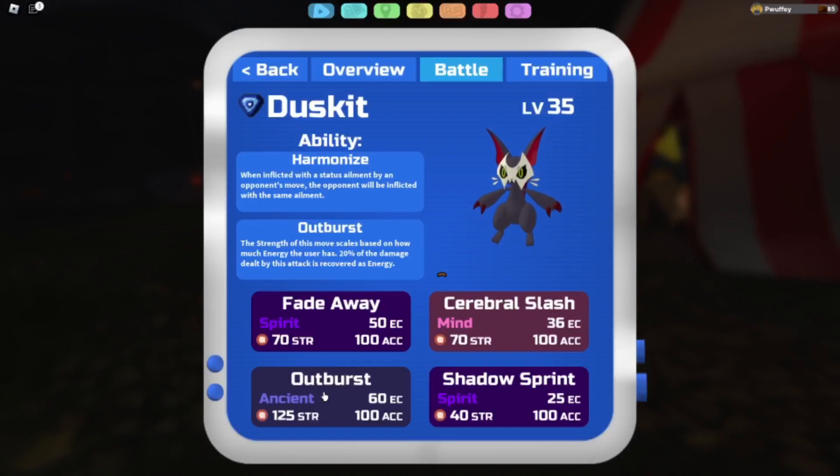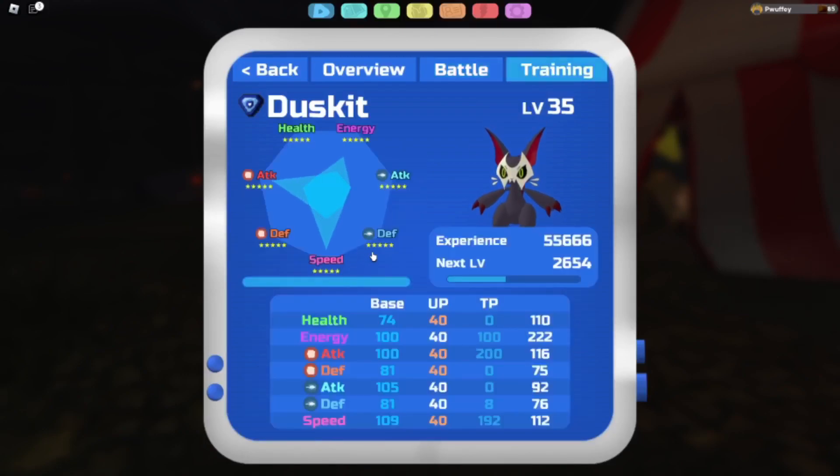You'd probably remove Outburst and replace it with Dark Surge if you want to run mixed, but I'm running Outburst because it's a good move. The set is 100 energy — the idea is 100 energy gives you a lot of energy so you can use Outburst but also a bunch of other things. If you drop Outburst you can run Power Cuffs. 200 melee attack is just to do as much damage as possible, 8 is so Protogon gets some melee attack boost, and 192 is leftovers.